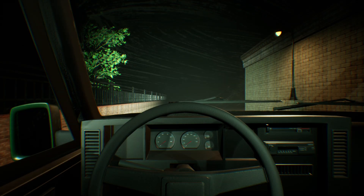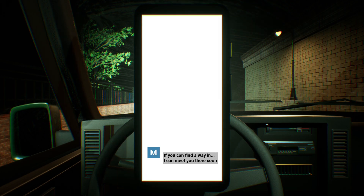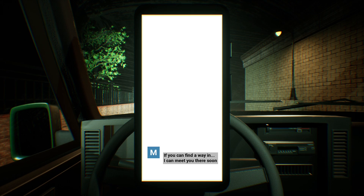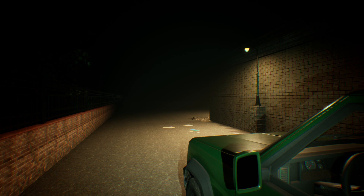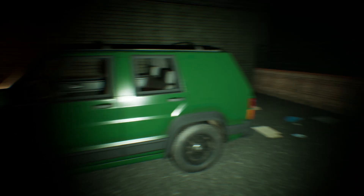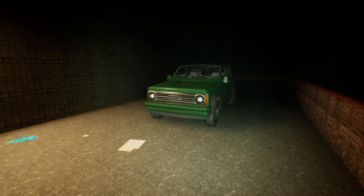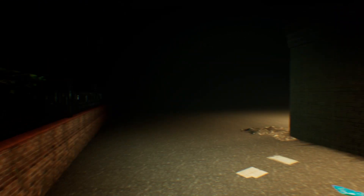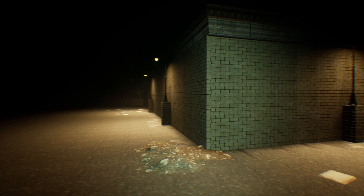Our story begins. We're sitting in our car. We got a text from someone. Seems we're meeting someone here. Where's here? Well, we're at an abandoned building that used to house an arcade. Another text. Looks like our first task is to turn on the power. Let's look around.